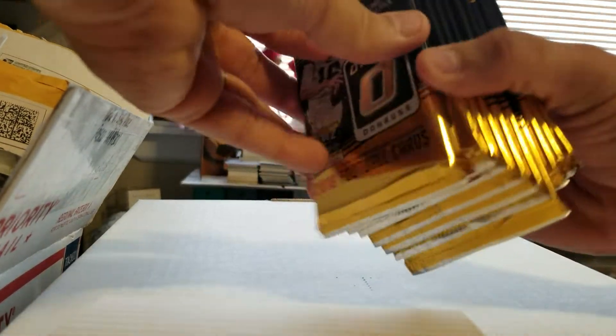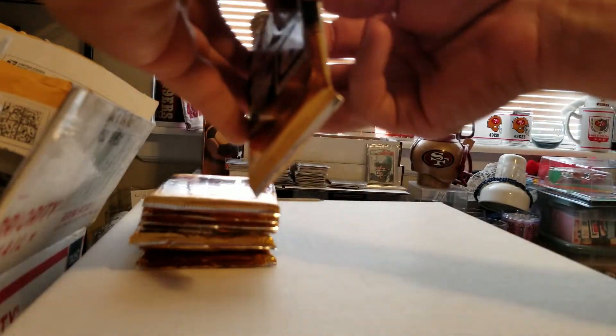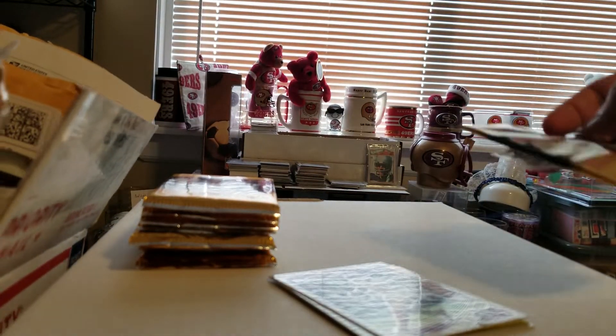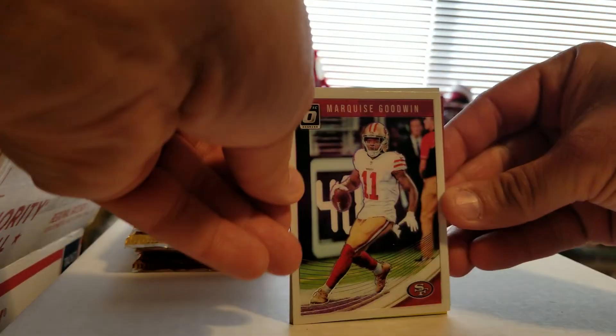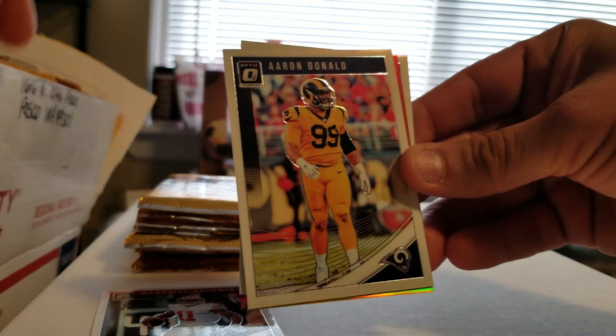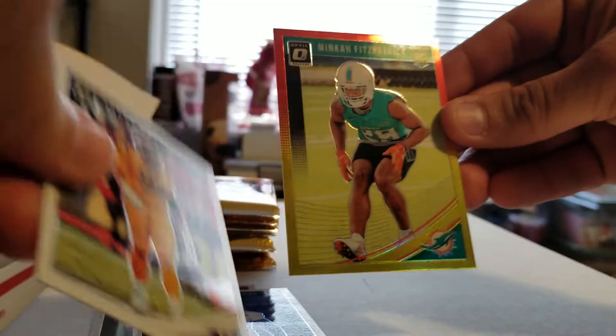I'll rip them one at a time. The top pack looks thicker — it looks like the memorabilia card, so we'll put that to the side. First pack: Marquise Goodwin, 49ers. Aaron Donald. The rookie is Tremaine Edmonds. And the red and yellow is Minka Fitzpatrick rookie. Nice. I'll take a look later to save time in the video.